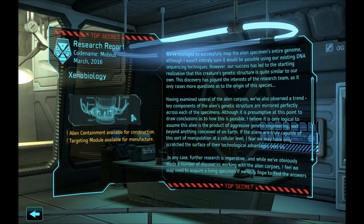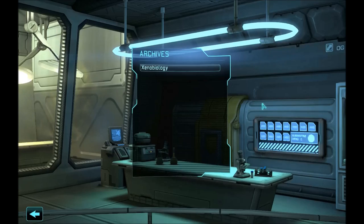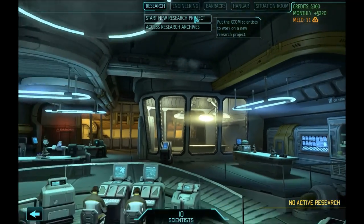So you should build a couple. The indirect but very important benefit is that since you have researched this technology, the council is going to request sectoid corpses from you and in exchange they are going to offer you scientists — meaning all your future technologies are going to be researched faster. You will need around 15-20 more sectoid corpses altogether for the early game, so keep that in mind. Do make the exchange because it is going to give you a very good benefit.